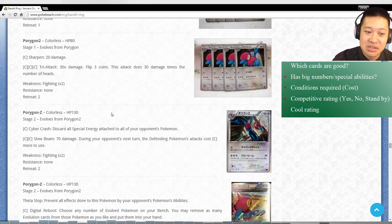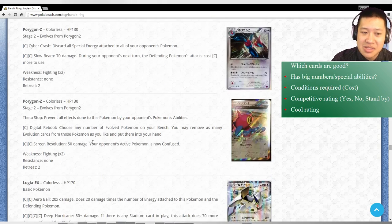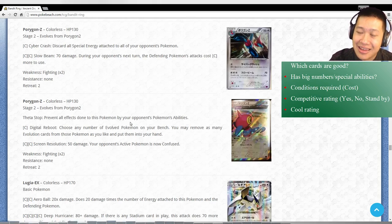Porygon, Porygon 2, Porygon Z. People talked to me about this but first of all you have to evolve it to Stage 2 - it takes a lot of deck space and a lot of overhead, and it's not quite as consistent. Discard all Special Energies - that's pretty annoying depending on how well Special Energies are in your opponent's deck, but I think most only run four, so Regular Energies are in there and it's not going to be so bad. The Slow Beam numbers just quite aren't there. Digital Reboot: choose any number of your evolved Pokemon and re-evolve them, but you can only do it the next turn because this is an attack. It may work well with Togekiss, but as said it takes a lot of overhead. I don't see any future for Porygon Z.